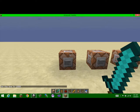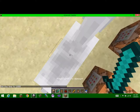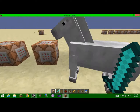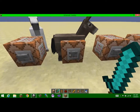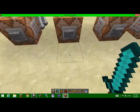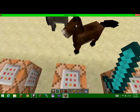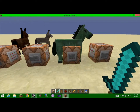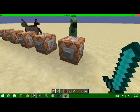So our first horse here is a regular horse, already tamed — I can sit on him and go into his inventory and all that awesome stuff. The next horse we have here is a donkey, the next one is a mule, then we have a zombie horse, and the last one we have here is a skeleton horse.